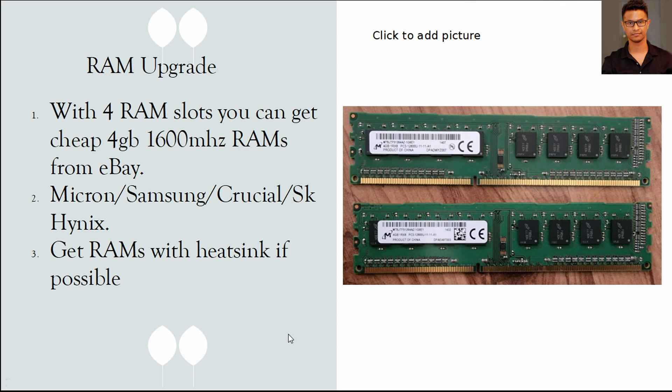For the RAM upgrade, I'm using Micron 4GB RAM sticks — four of them — at 1600 MHz. You don't have to get the exact same RAM, but whatever DDR3 RAM you get, make sure you get 1600 MHz, also labeled as PC3-12800. Any brand like Micron, Samsung, or Crucial will work. If you can get RAM with a heatsink, that would be better. These are performing quite well.